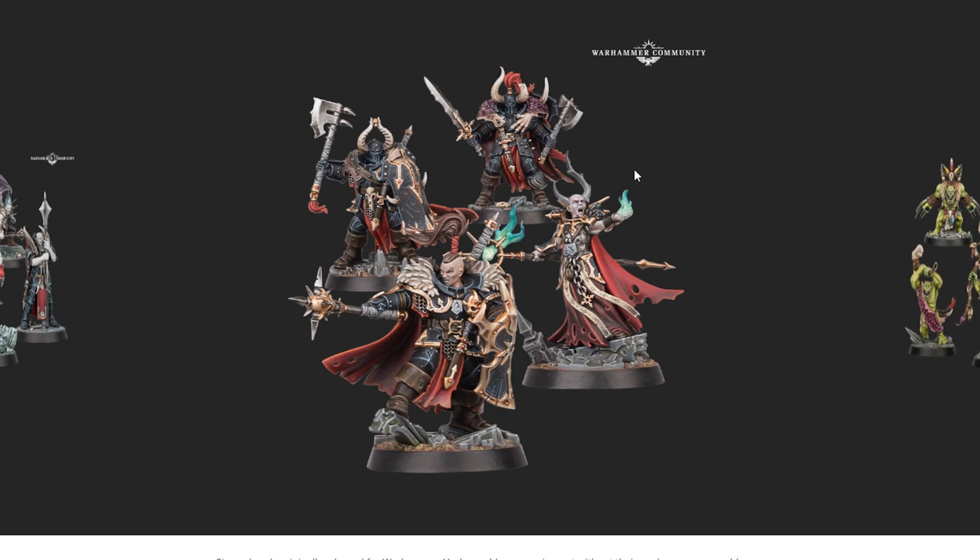This is in Age of Sigmar, not the Old World, which probably has meaning to some folks. Does that mean we're getting an AoS mini for Grombrindal? There aren't a lot of characters from the Old World who are now in Sigmar — there's Gotrek and Thanquol. This is all stuff that was in White Dwarf already, so this is just boiling it down into an easily digestible book form so you don't have to hunt out eight million copies.